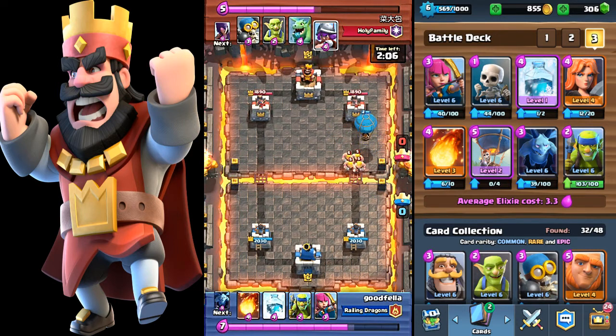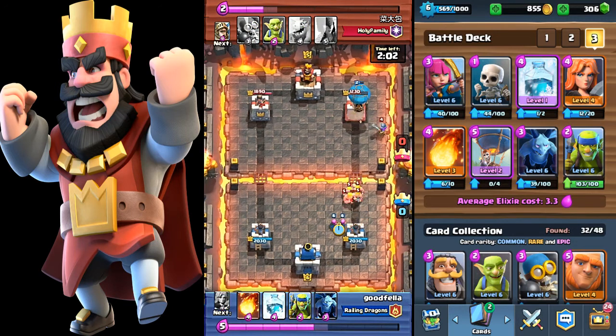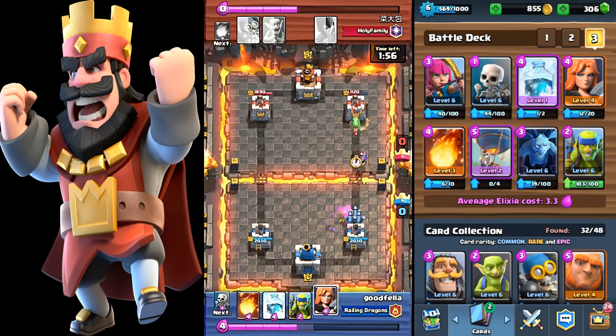I went with the balloon, seeing that he was low on elixir. He dropped off a few barbs, which gave me a little opening to get a few shots off on the tower. I got one off — the tower is slightly damaged.